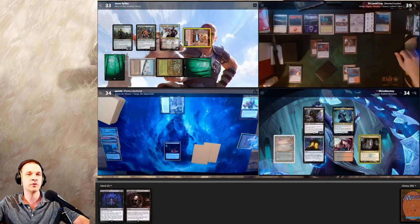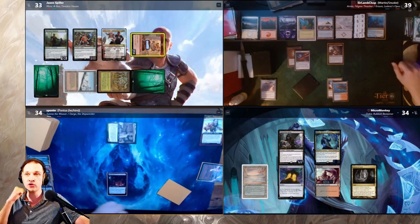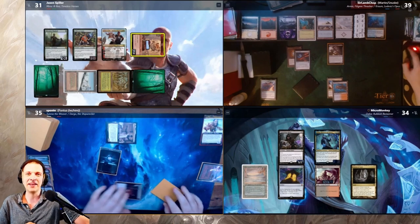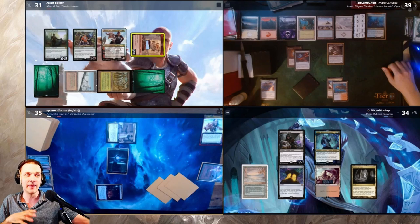I actually think he should have attacked Crom instead of Pontus, since Pontus is very out of the game and Armix is still in a good position. Turn goes to Armix and Crom who passes to me. I take three from Mana Crypt, play Cavern of Souls naming Wizards, and pass. Pontus draws a card, attacks Jason with Tymna again dealing two damage. Jason gains two life and draws with Tymna, then casts a Sorcery that's useless because of Collector Ouphe.